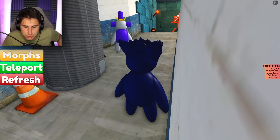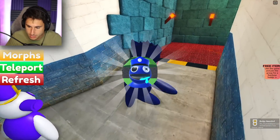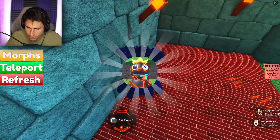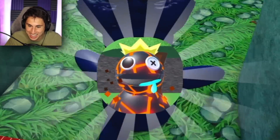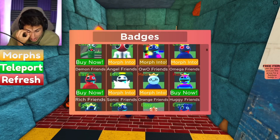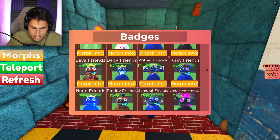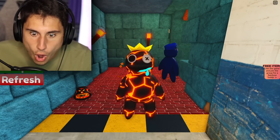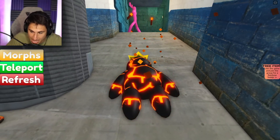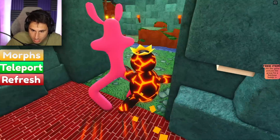Some dude just tackled me. Buddy, that wasn't very nice. I got the Police Friends. What's this one? Oh, this one looks creepy. I got the Lava Friend — I like that dude, I think that dude looks cool. I want to morph into him. I just keep finding ones that I like more and more. Here he is — oh, that's my favorite one yet. He's literally on fire. Now it explains why he's running like that — he's literally trying to put the fire out on his butt cheeks. It makes a lot more sense that way.